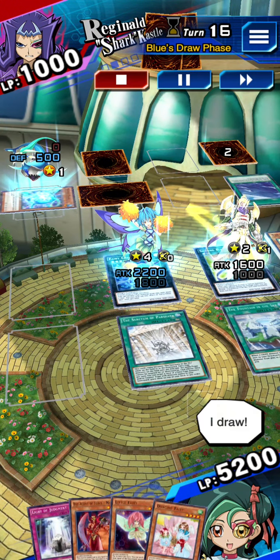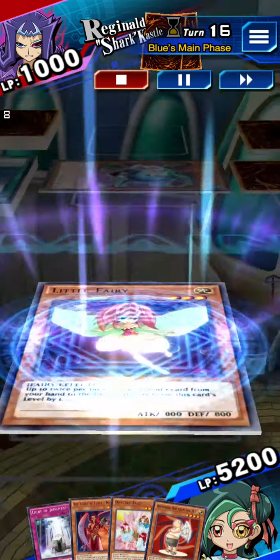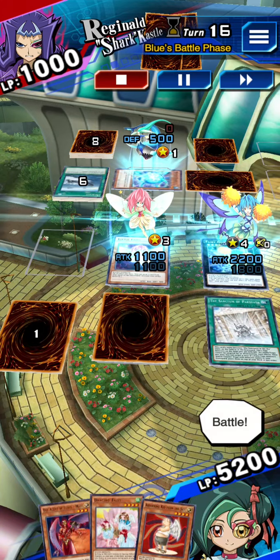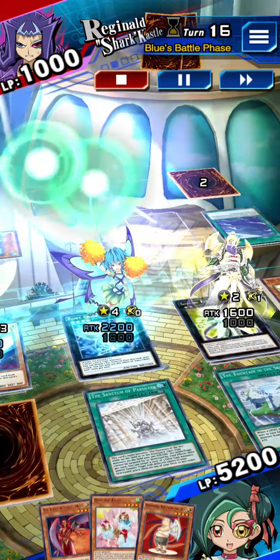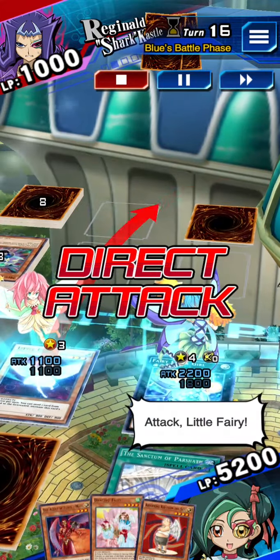It's my turn. I draw. Come out, little fairy. I set a card. Battle. Take him down. I attack with my monster. Fairy Cheer Girl, attack. Attack, little fairy.